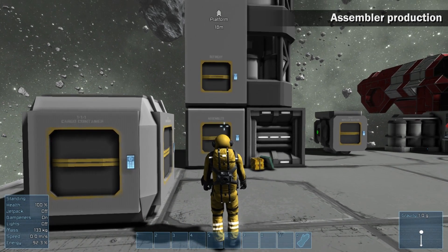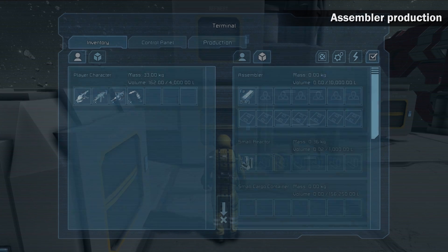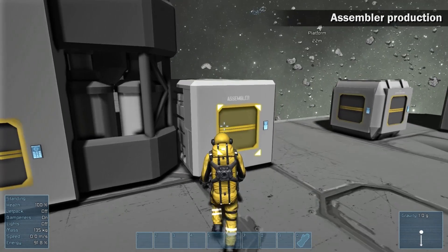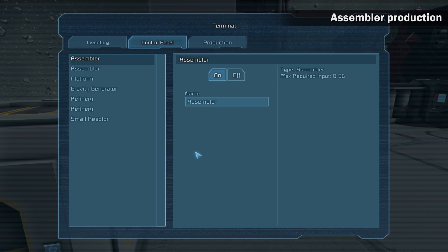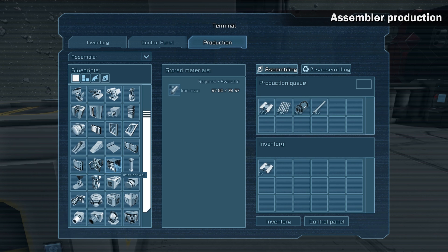Assembler production. If your assembler is connected to the refinery through an inventory door, the assembler receives the needed ingots for production automatically. If the assembler is not connected, you have to move the refined ingots from the refinery inventory to the assembler inventory by yourself. Open the assembler control panel and click production. In case you have more assemblers, it is possible to switch between them to select the correct one. Choose the object you want from the blueprint window. The needed components for construction will be added to the production queue automatically.